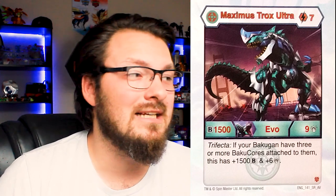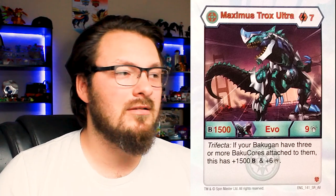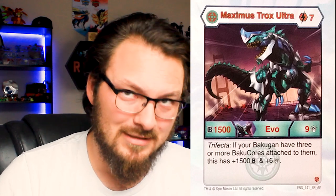Looking at his Evo — it's a very good Bakugan. He's a seven-cost, which is where it gets a little iffy. He's at 1500 with nine damage, but if you have Trifecta just like the Dragonoid we talked about, you get 1500 plus six, so you're hitting 3000 with 15 damage. It's pretty crazy and very powerful. This thing rolls like a dream. The only issue is that sometimes he jumps so hard with his tail that he leaves the core on the ground.